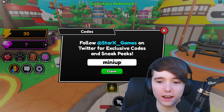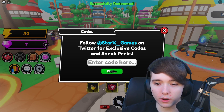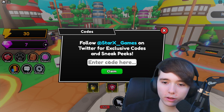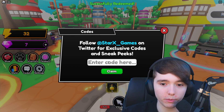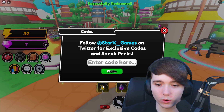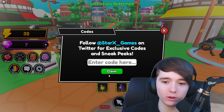The next code is 'mini update' — that gives you a bunch of stuff, including a free key, a potion, and a couple other things. Next code is '1k likes' — I wasn't sure if it still works, but it does, and it gives you another potion. Next code is '500 likes', and boom, that worked — it gave me a gems potion and an energy potion.